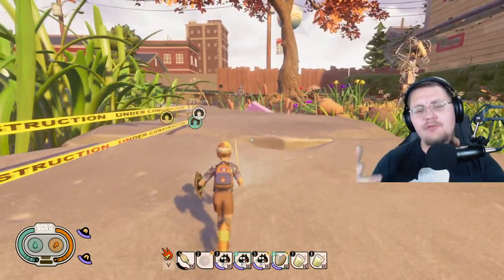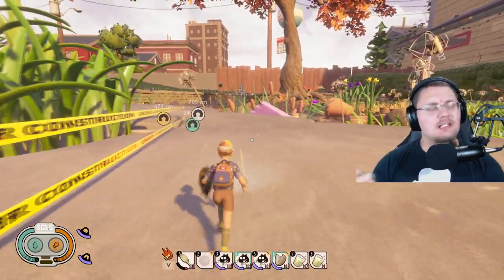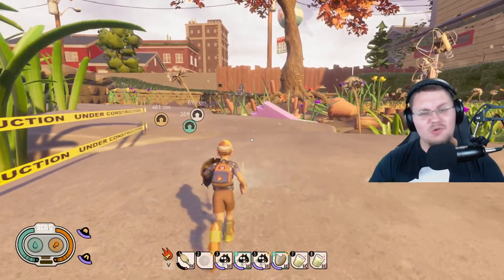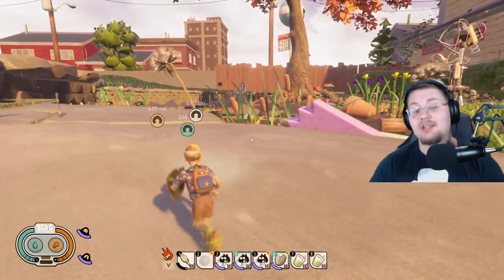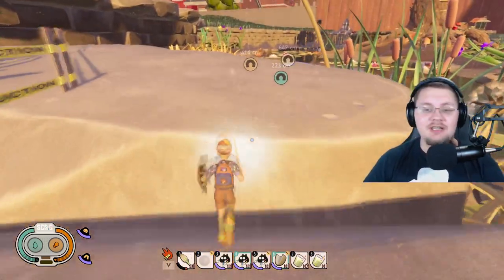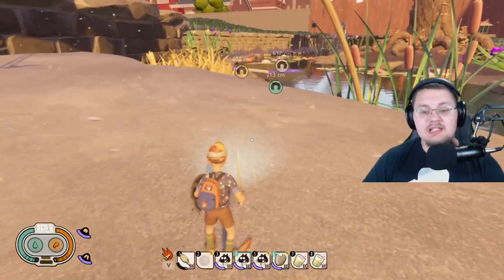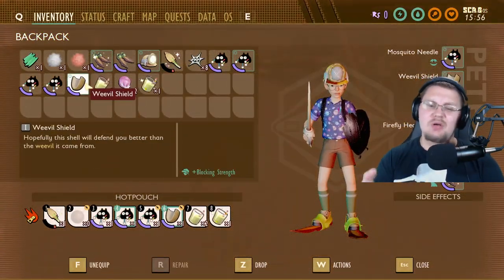Before we jump into that, I'm also going to be answering a couple of questions you guys have had: what is Pete currently wearing, what is the sword in his hand, and what is that other thing he's holding that looks strangely like a shield? Well, it is a shield — it's called the Weevil Shield, and that's the first thing we're going to start with today.